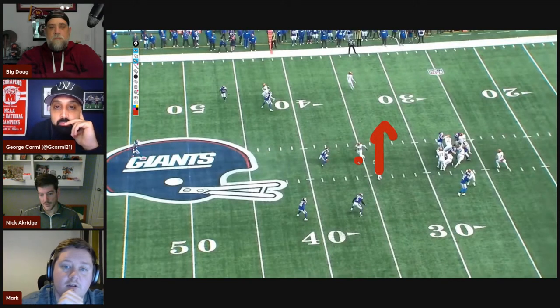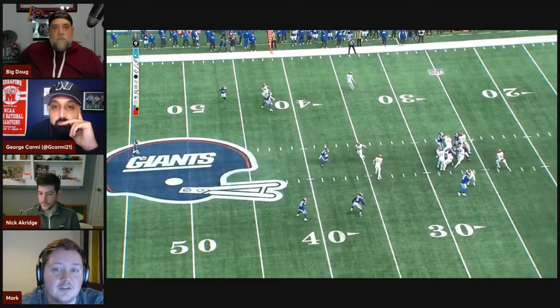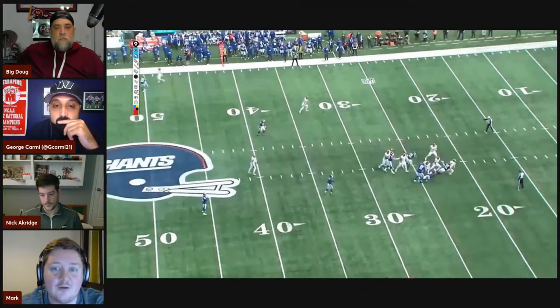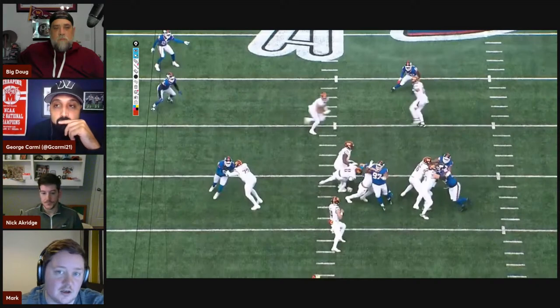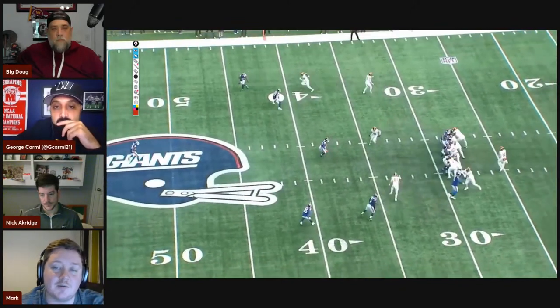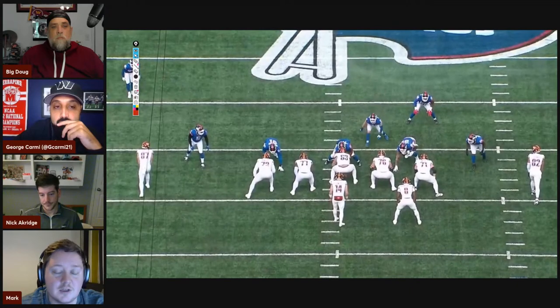That route works because they've got the tight end running free, but Howell just needs the time to hit it. The end zone angle shows a clear pocket Howell could step up into, but the pressure is pretty quick. Ideally you'd like to see Howell shuffle up to his left, step up in the pocket, give Gates a chance to run Lawrence by him, and then reset and hit that crosser. It happens so quickly that it's tough to be overly critical of Howell here — ideally he steps up and avoids it, but he doesn't on this play and ends up getting sacked.